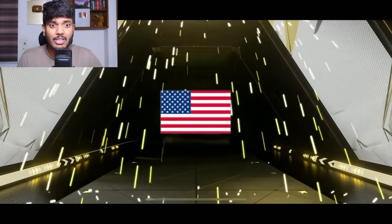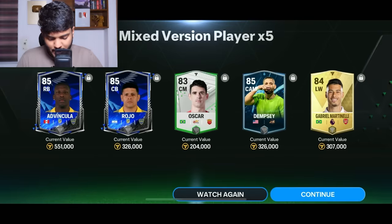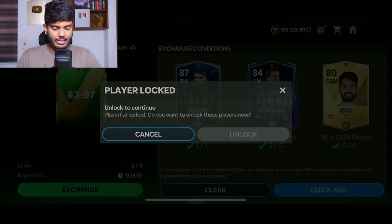Here comes the next one — it's an icon or hero, USA. That is probably bad. None of these players are useful. And the third exchange — it's a Division Rivals walkout, it's Ducore. Then we got Killini. No one is useful out of this.